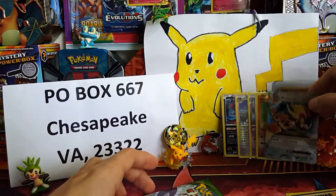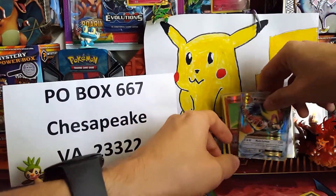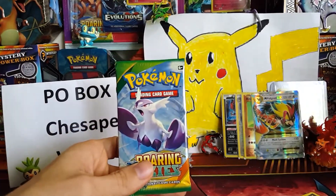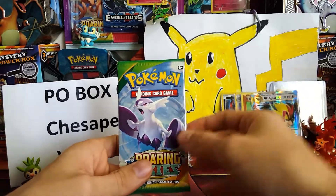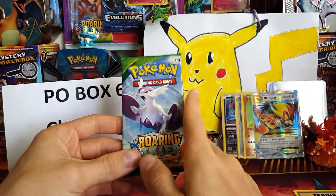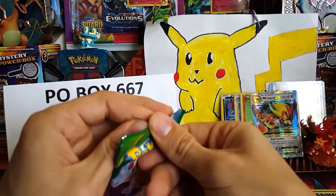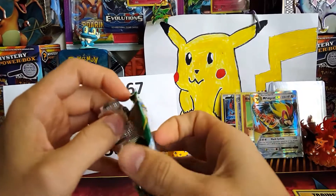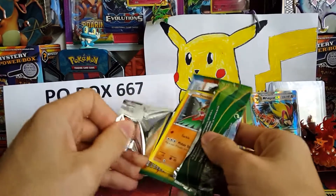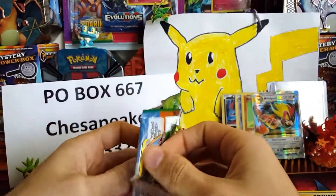An ultra rare — the only thing that could have made that better is if it were a full art. I need a lot of full arts from Evolutions. Speaking of needing cards — Roaring Skies, one of my personal favorite sets because it has Shaymin in it. I would lose my mind if we pulled a Shaymin because I don't have one. I need a Shaymin!